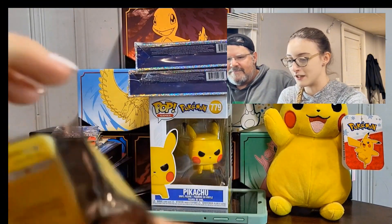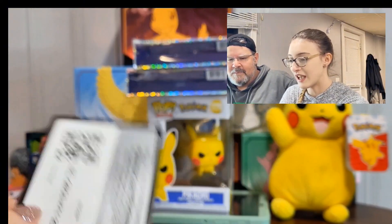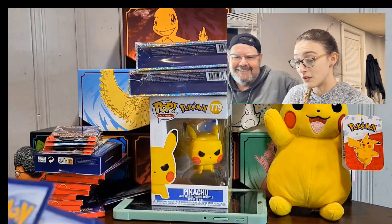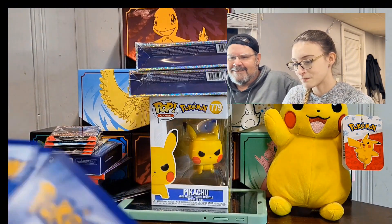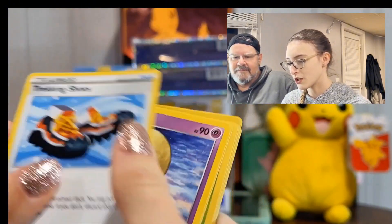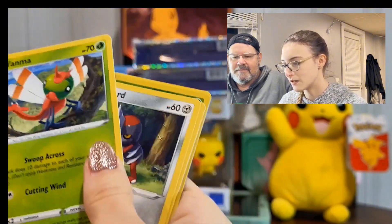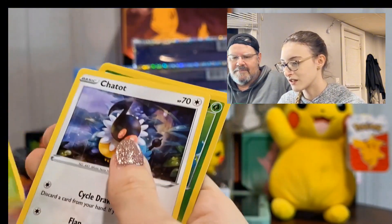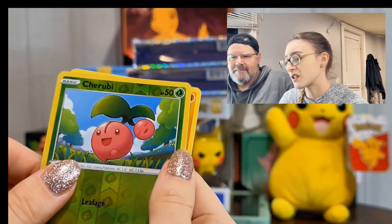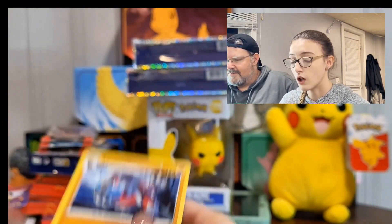I was afraid you were gonna say oh my goodness, it's a Galarian Gallery again. I almost thought I had something. We got dark energy, energy switch, Trekking Shoes, Lunatone, Morgrem, Yanma, Ponyta, Kricketot, Chatot, a Cherubi reverse — actually kind of cute — and a Lycanroc hollow.